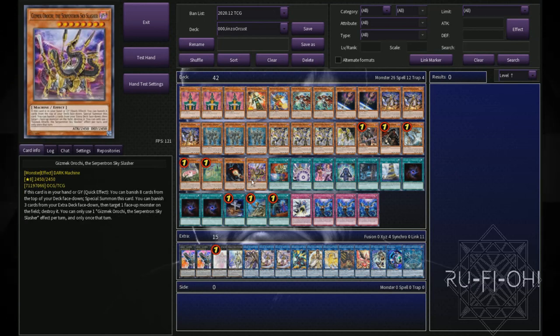And then finally for our monsters in the main deck, we have one copy of Gizmech Orochi. This card is absolutely insane. Anyone who's played any kind of Orcus variant or any deck that can take advantage of this card knows how strong it is. It'll help you keep in games and it will certainly win you them as well. To make it all better, it is a level eight, so it has some synergy with the rest of the Orcus package, allowing you to more easily make a Rank 8 play.